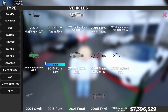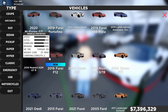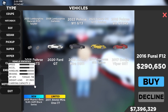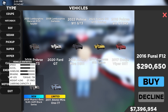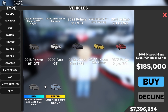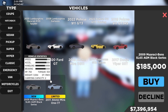Now the supercar section. We have the 2016 Ferrari F12 remodel with 730 horsepower, 531 torque, 3593 weight, rear-wheel drive, capacity of two, for $290,650. We also got the 2009 Mercedes-Benz SL65 AMG Black Series with 670 horsepower, 738 torque, 4345 weight, rear-wheel drive, capacity of two, for $185,000. And the limited 2011 Aston Martin 177 with 750 horsepower, 553 torque, 3594 weight, rear-wheel drive, capacity of two, for 2.8 million dollars.